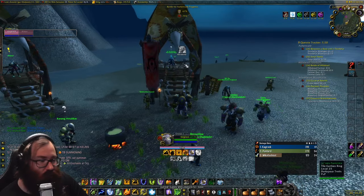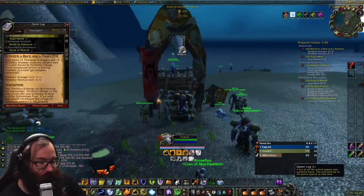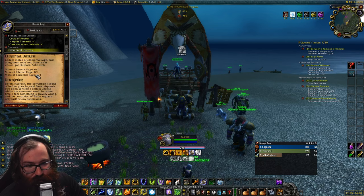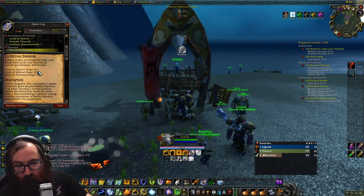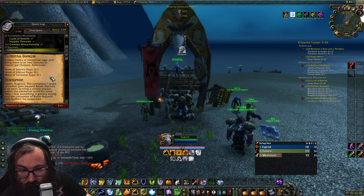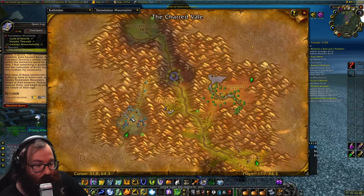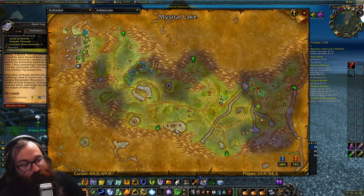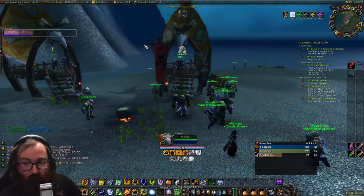After killing Baron Aquanis, come to the Jheim Strand and turn in the baron quest, then talk to the NPC there to receive another quest called 'Elemental Distress.' You have to collect motes of elemental rage: seismic is earth, torrential is water, and infernal is fire. The best places to farm are the Charred Veil for earth and fire ellies, and Maestra's Lake in Ashenvale for water ellies.